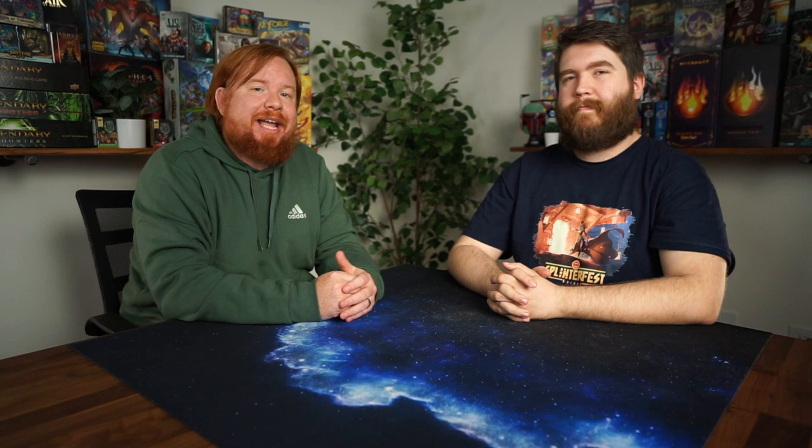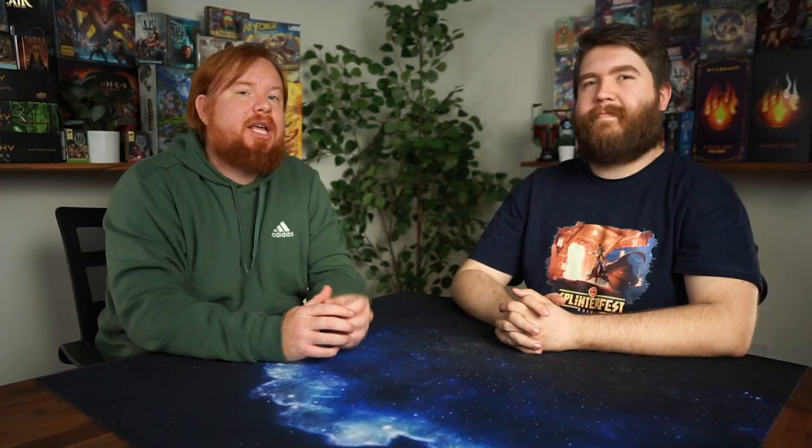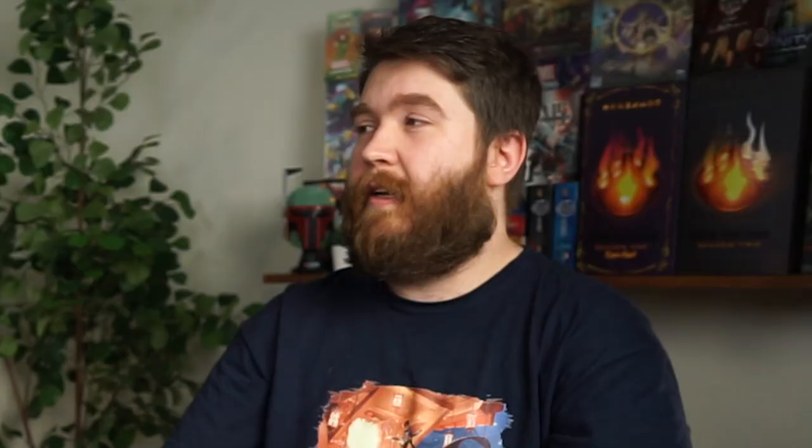The Final Fantasy Trading Card Game, often abbreviated as FFTCG, was originally released in Japan in 2011. The first iteration of the game was never released outside Japan and was discontinued in order to make way for the second iteration of the game, known as the Opus Series. This iteration was released worldwide in October of 2016. In this TCG, players build a deck of 50 cards with characters from the storied history of the Final Fantasy franchise.